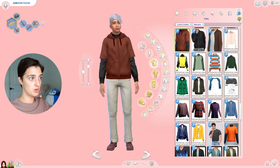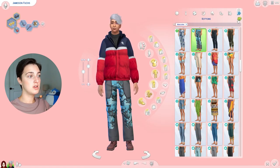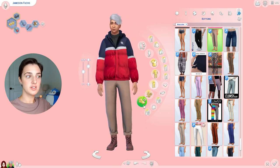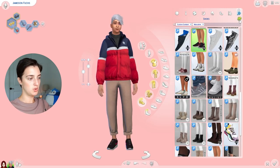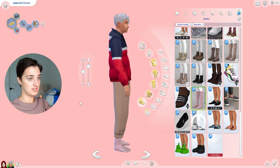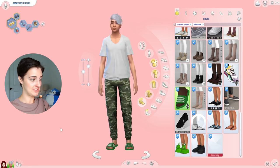Cold weather. This makes sense. That does make sense. Let's do shoes. You just had to mess it up, didn't you? He went with the slipper boots in a nice pastel pink. Alright, Jameson. It's time to procreate. Let's play with genetics. This is the moment of truth right now.